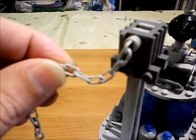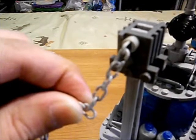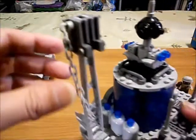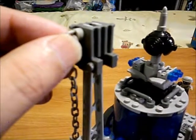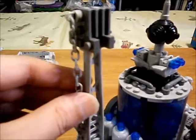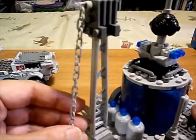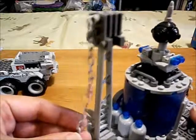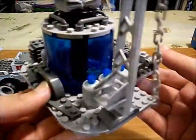If this was the old-style Ban Bao chain links, I'd be able to pull this right out of there. The only thing they didn't provide is a connector piece at the top for connecting the chain to a stud, so I borrowed one from the pirate ship — they did give a couple extra ones with that set. And there's our little tower with the chain connected.